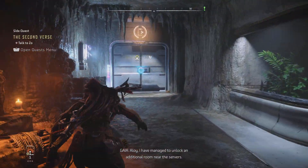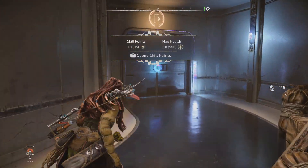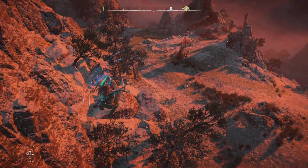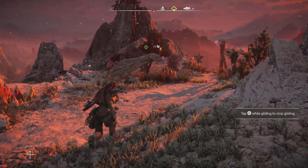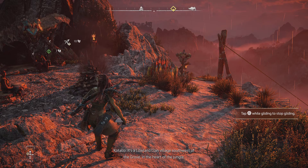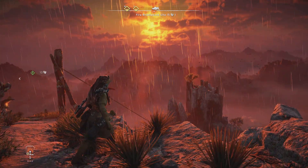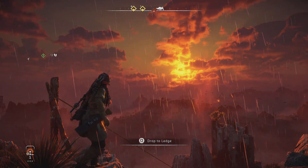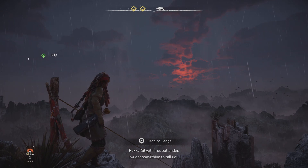Aloy, I have managed to unlock an additional room near the servers. Understood. Aloy, I hear you're heading to the coast. If you need to resupply en route, I suggest stopping in Fall's Edge — it's a lowland clan village southwest of the Grove, in the heart of the jungle. Got it, thanks for the advice. Sit with me, Outlander. I've got something to tell you.